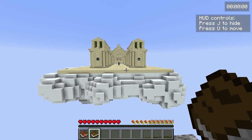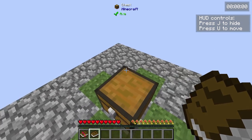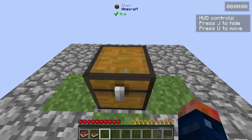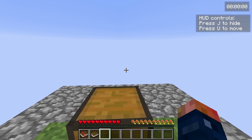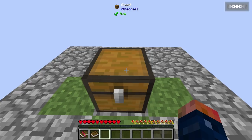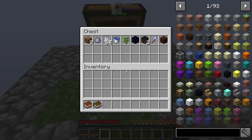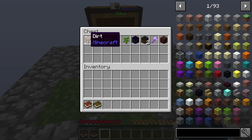When you start in single player, you start here on your little island, and this is all you have to start with. It says press J to hide, press U to move. So this is a timer here. As soon as we open this chest, a timer is probably gonna start and it's gonna let us know.